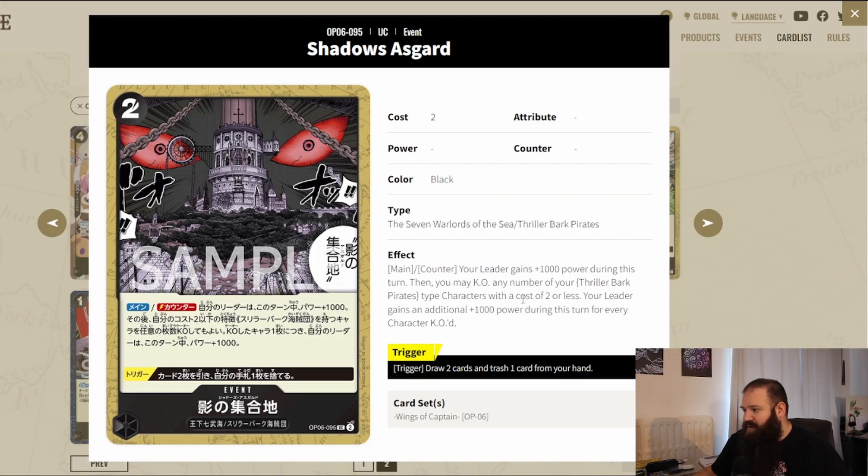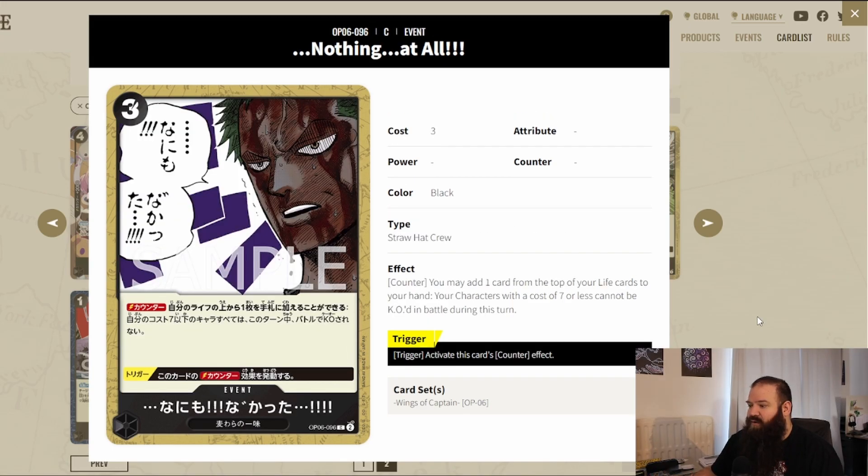For events, Shadows Asgard's main effect gives your leader plus 1k power, then you may KO any number of your own Thriller Bark Pirate type characters with a cost of two or less. For every character KO'd, your leader gains an additional plus 1k power during this turn. It's a main-counter effect, so you can use it defensively or offensively. The trigger lets you draw two cards and trash one from your hand — card cycling and draw power. And the Nothing Happened event: it's a counter where you may add one card from the top of your life to your hand, and characters with a cost of seven or less cannot be KO'd in battle during this turn.